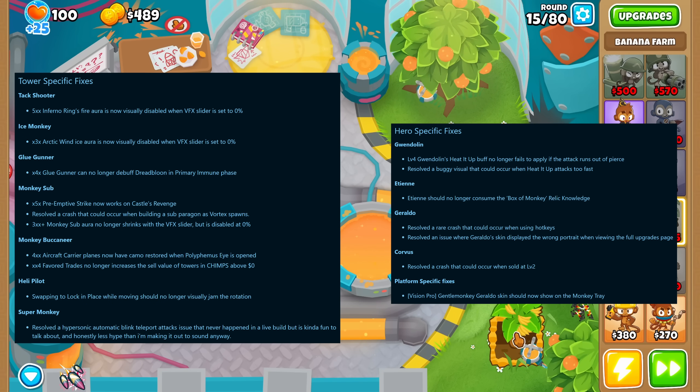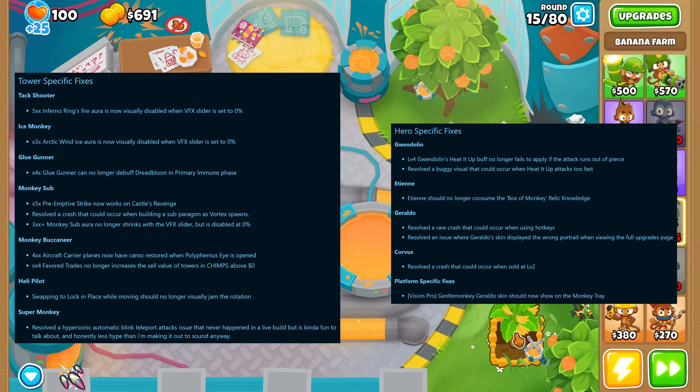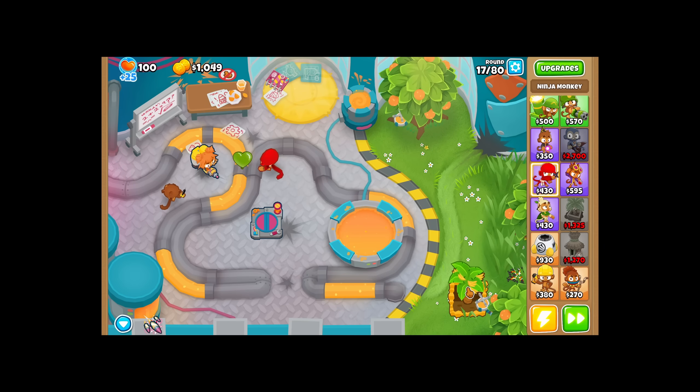As for tower and hero specific fixes, it was pretty much the same. The most interesting one is the one at the bottom here — what the heck is a hypersonic blink teleport attack? What are these guys smoking?